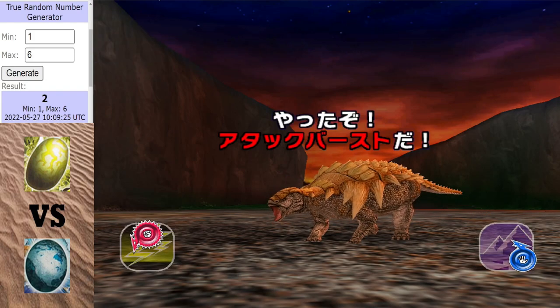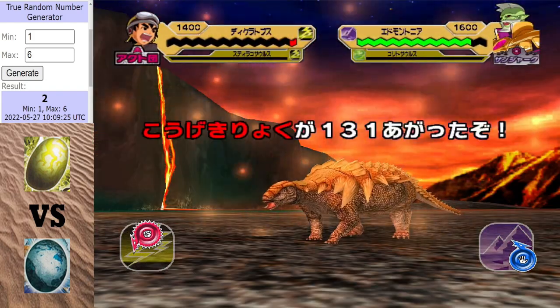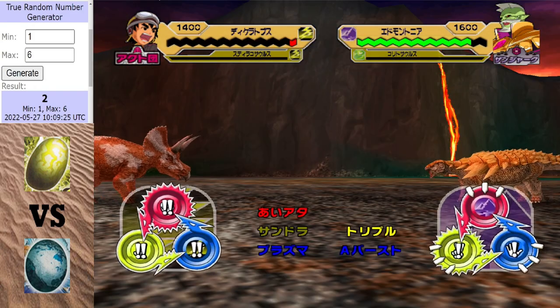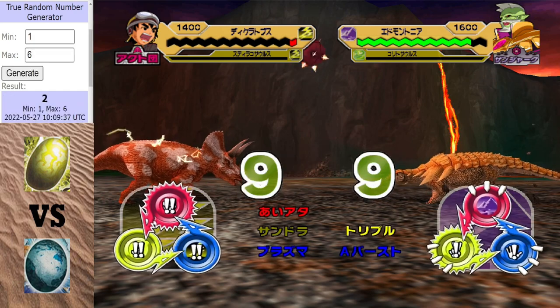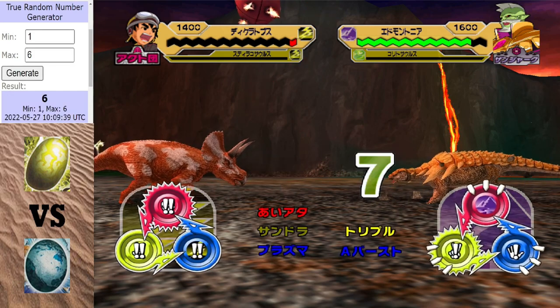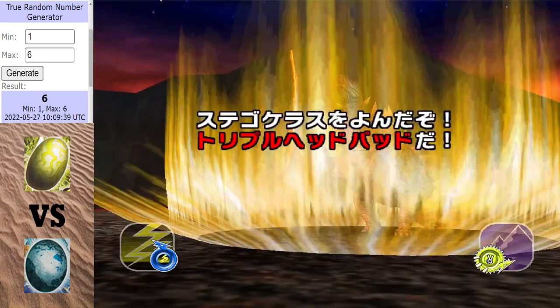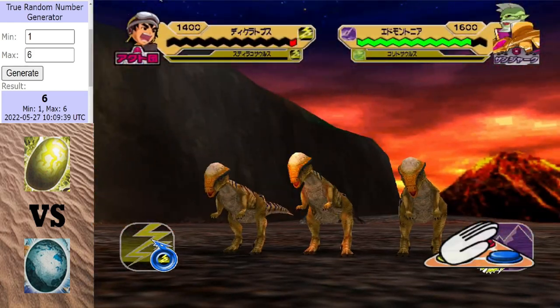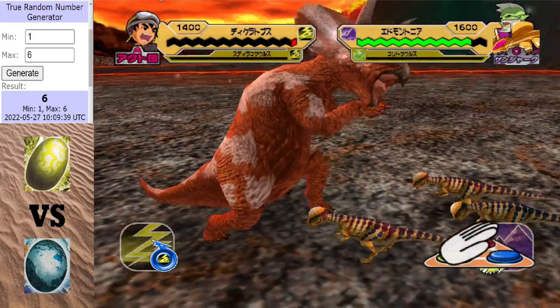One hit will do it now for the North America egg. Can the Diceratops hold on? It might survive — it's his weakest attack. Attack burst is going to do nothing now. There it is — if I can click the scissors. There it is. It's game over for the Lightning Egg, and it's the North America egg winning the first match of the finale.